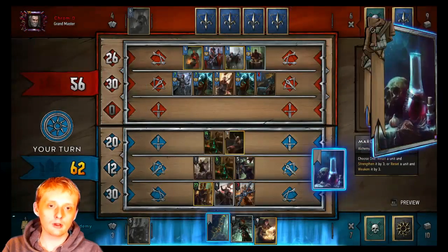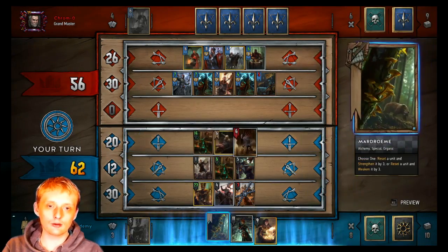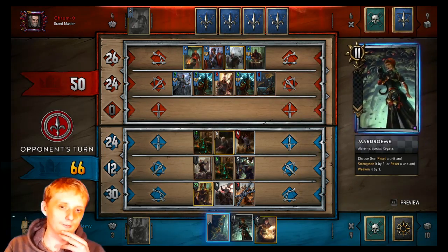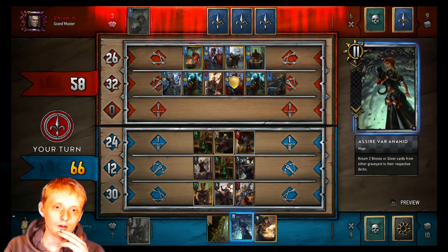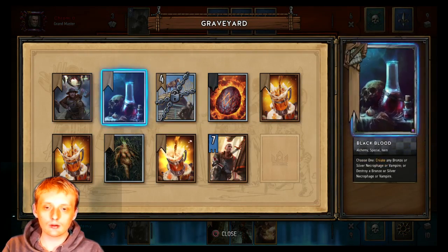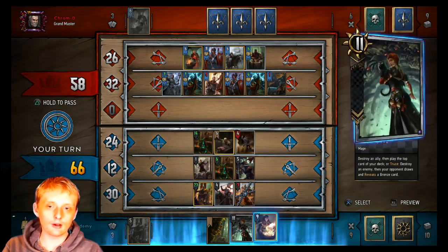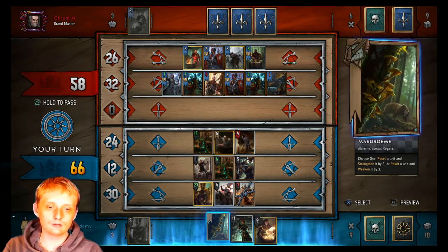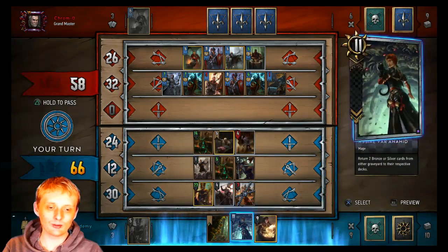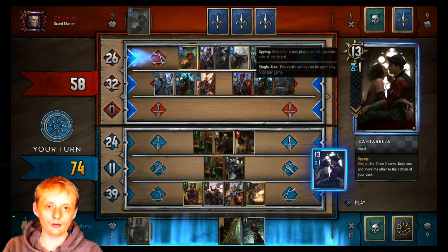We can just shuffle roach and mandrake back into our deck — I don't want to do that right now. I don't want to draw into it. We'll use this to hopefully not pull an ointment or Carver. Oh, disloyal unit — that works out. We'll grab a viper witcher because we're actually going to stay in the lead.